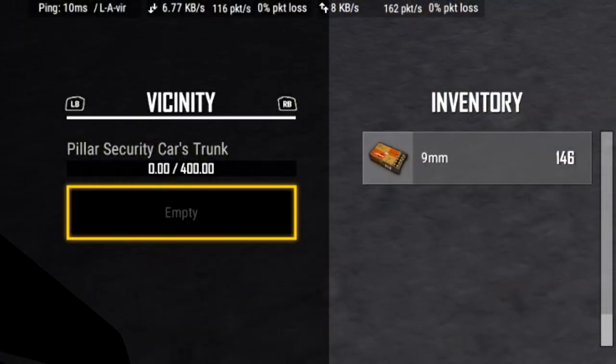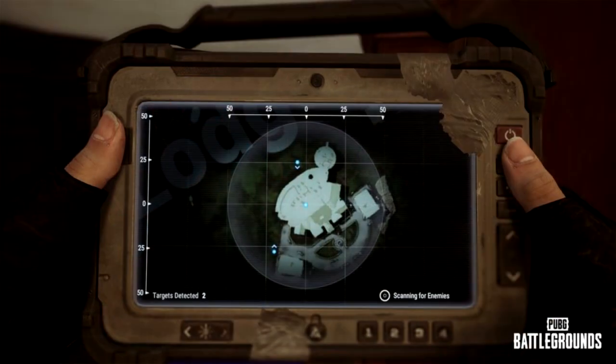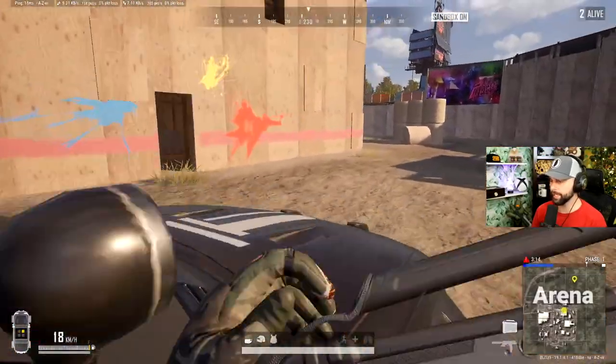If you're having trouble finding it, no worries — just take out your handy dandy blue chip detector. And while this isn't Blue's Clues, this new blue chip will clue you in on where the nearest enemy is. If you haven't figured it out already, this is PUBG's version of a heartbeat sensor, and it's finally making its way into the battlegrounds.